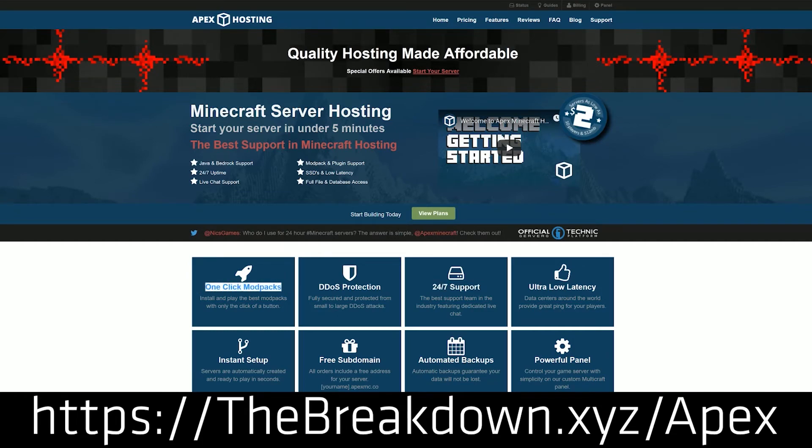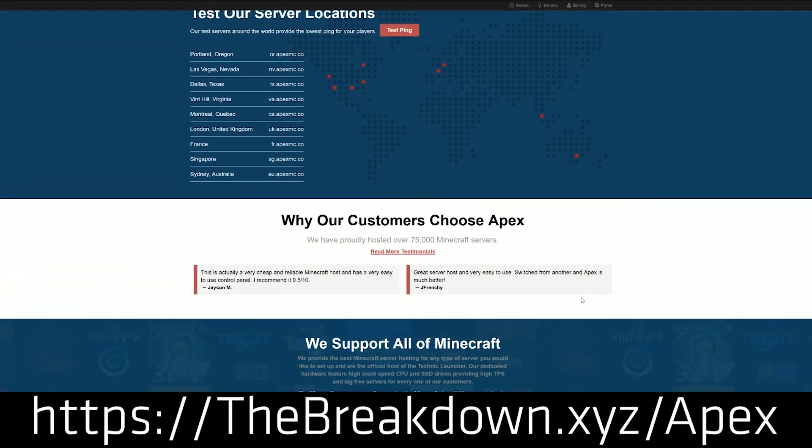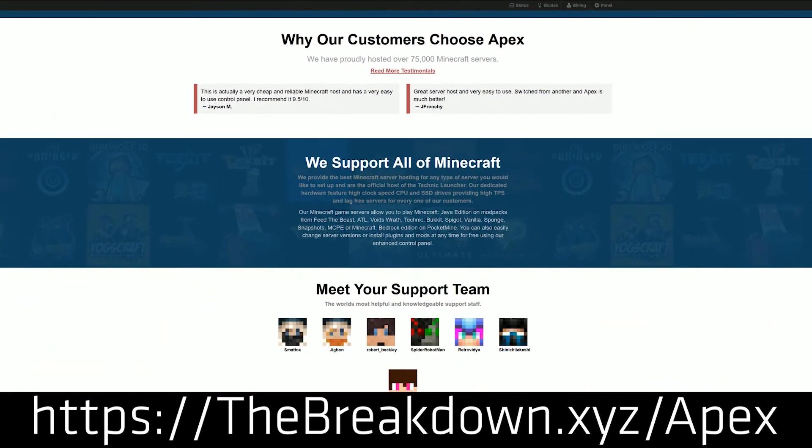Apex has over 50 mod packs with one-click installation. You can even run plugins, vanilla Minecraft, 1.14, 1.13, 1.8, whatever you want to run. If it involves Minecraft, you can do it with Apex Minecraft Hosting. Go to the first link down below — thebreakdown.xyz/Apex — and get an incredible 24-hour Minecraft server for you and your friends.